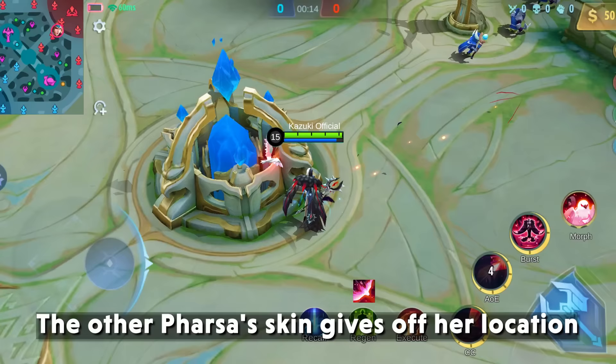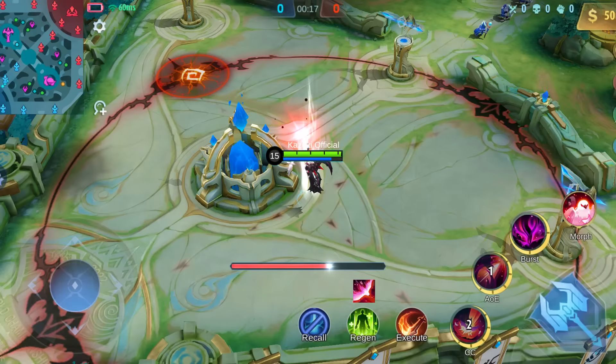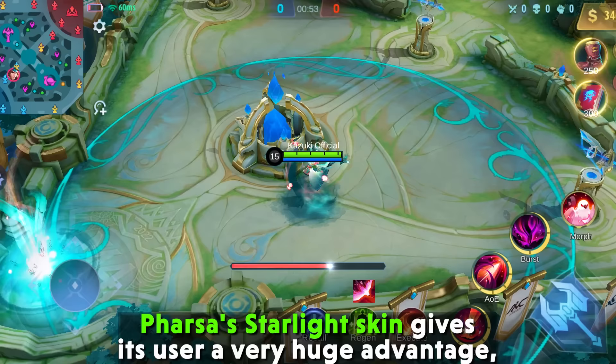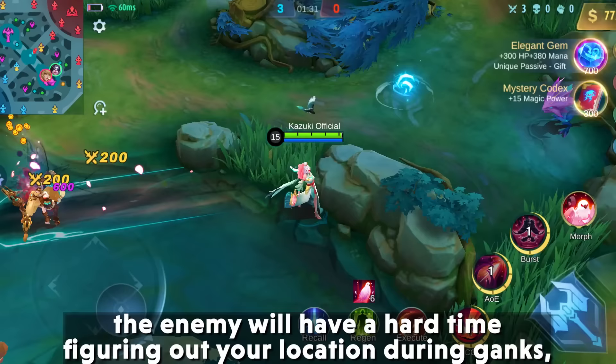5. Faramis Starlight Skin — Other Faramis skins give off his location, which may lead to enemies finding your sweet spot and squishing you. But Faramis's Starlight Skin gives its user a very huge advantage, as her ultimate doesn't show trails to where she is. This means that when you ultimate from inside a bush, the enemy will have a hard time figuring out your location during ganks, giving you the upper hand.